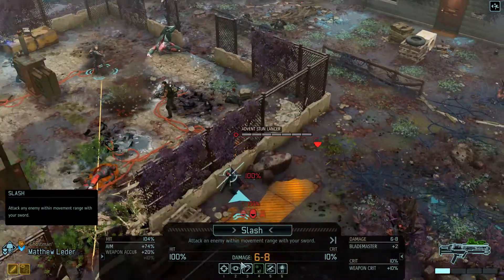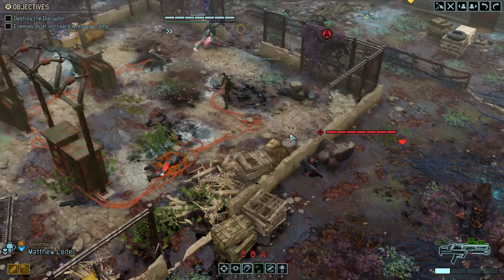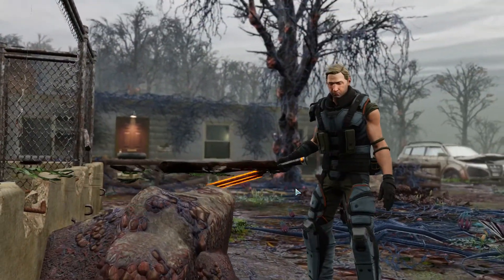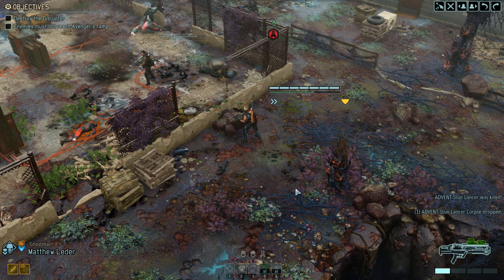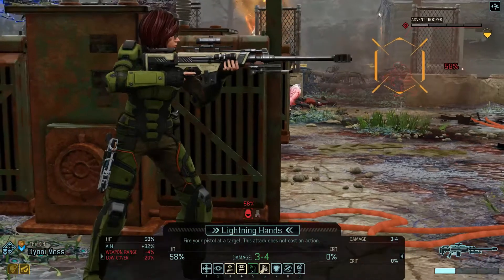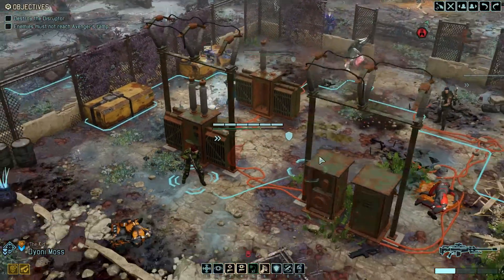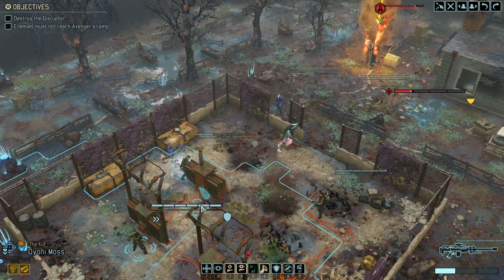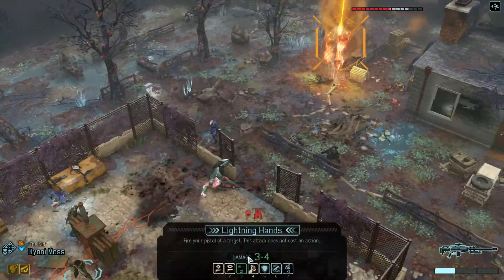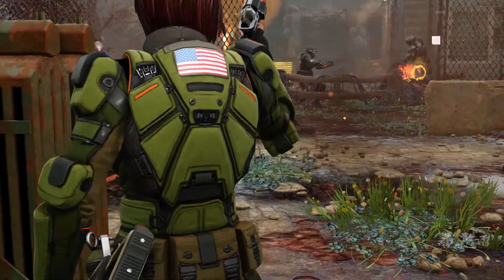I think my only prayer at killing this Stun Lancer is a Slash. Good kill. Hostile target down. 62% chance to hit him. I'm going to try to do it with lightning hands. 65 with lightning hands — can you finish him? Good kill.